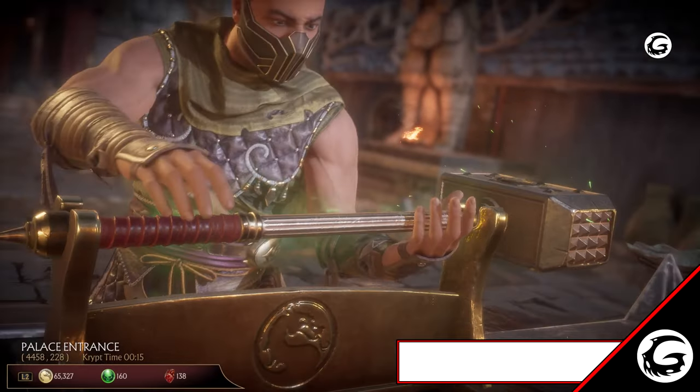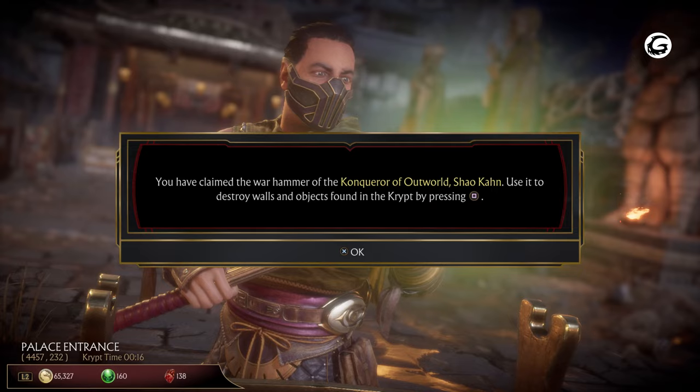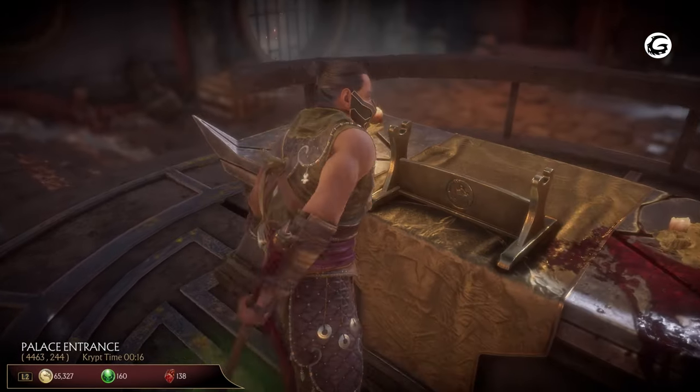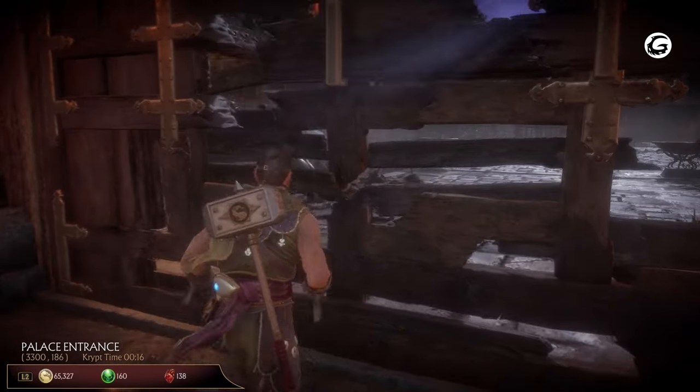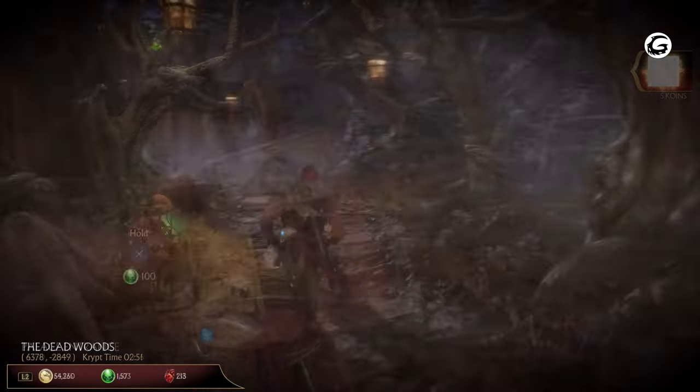The very first item you'll encounter is Shao Kahn's Hammer. It can destroy certain walls and gates, which will come in handy for the rest of your stay as several things in the island need a proper whacking. In front of you, you can destroy a broken gate and a crumbly wall to your right, which will take you to the Deadwoods.